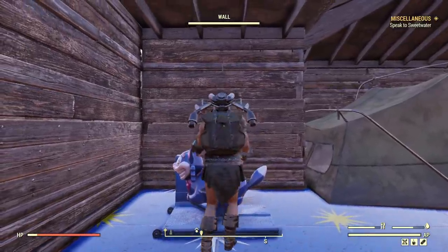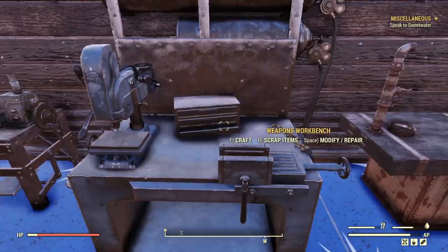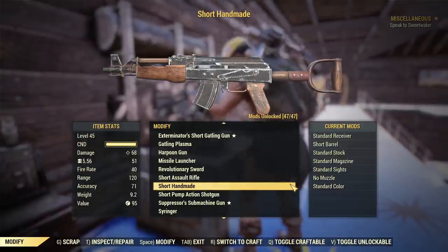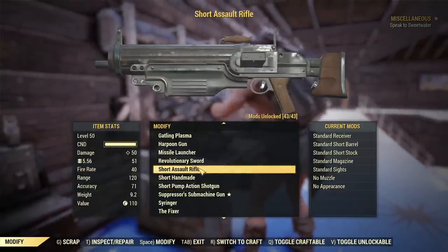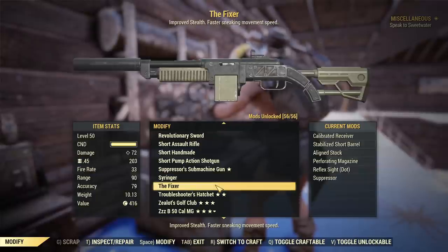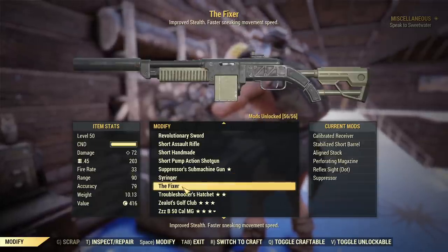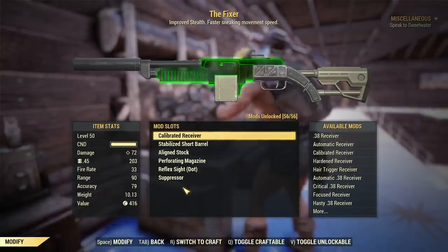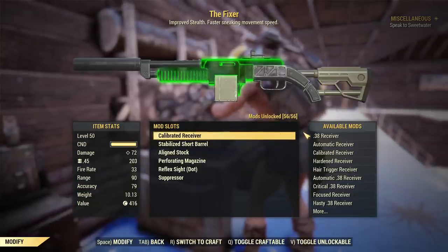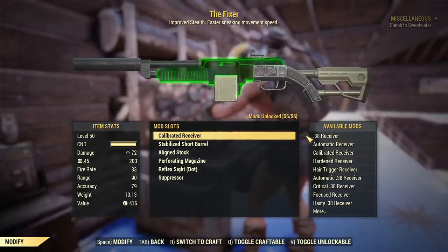And now into the video. I'm at a weapon workbench and I will not be testing every single mod because I was doing similar stuff in the past. This video is more like a guide, and as you can see I have unlocked all possible mods for Assault Rifle, for the Handmade, and for the Fixer. Because the Fixer has the most mods and almost every single mod for all three rifles works the same way, I will mostly discuss it based on the Fixer but will show exceptions when the Handmade is involved.